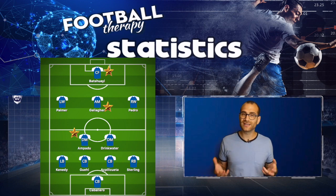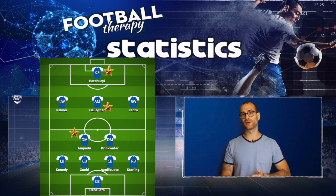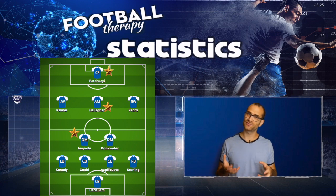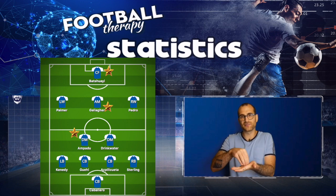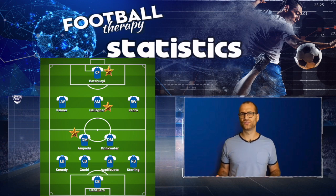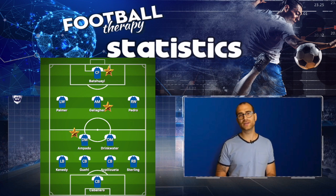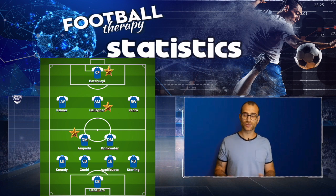In the first half, Chelsea started pretty well and were knocking the ball around quite comfortably — the ball was moving fast for the opening 30 minutes. I was really impressed by the number ten Connor Gallagher; you can tell why he's so highly rated. He moves the ball very quickly, generally makes the right decisions, and was really applying himself early in that first half. He did seem to drift out of the game towards the end of the half, perhaps a fitness thing or burnout from trying too hard early on.